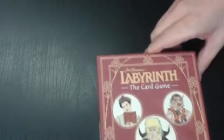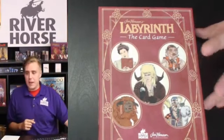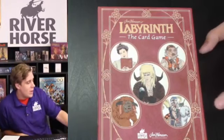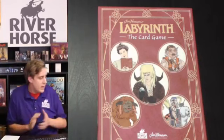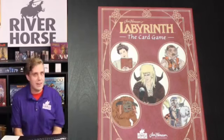Let's hit the close cam. So as you can see, this is cool. Ralph Horsley has drawn all of the cards, and here on the cover we have the five main characters from the movie. We've got Jareth, Sarah, Hoggle, Ludo, Sir Didymus, and Ambrosius — so technically it's six characters. I wouldn't want to leave out Ambrosius.